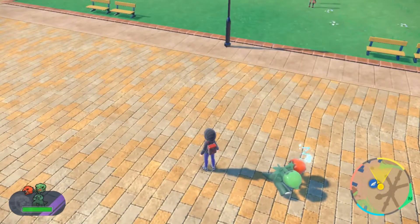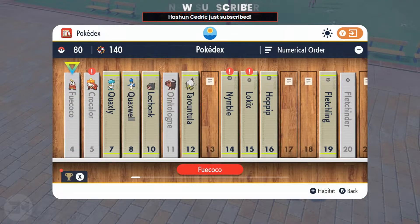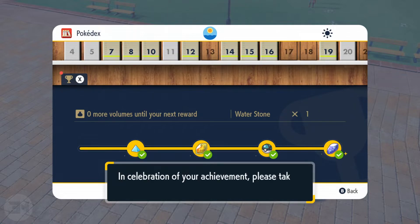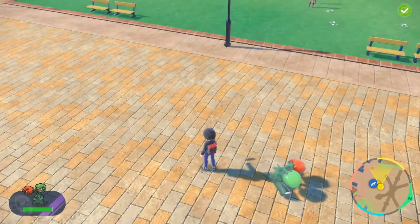So if you didn't know how to evolve this Pokémon, there you go — Firestone. You can find Firestones through the Pokédex battle pass type thing. I think you need like 60 or so Pokémon caught to get a Firestone. There's also some just lying around, and I've just got a Waterstone too, so that's great. But anyway, thank you for watching. Bye.